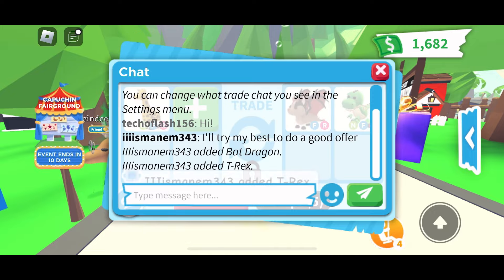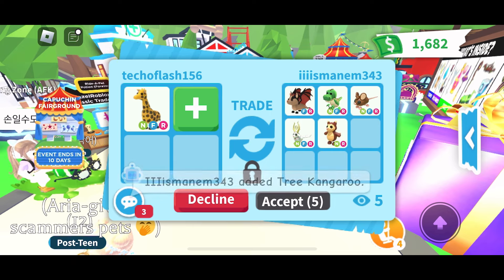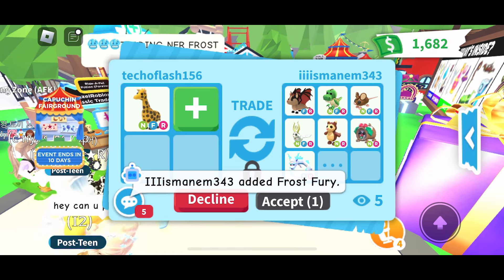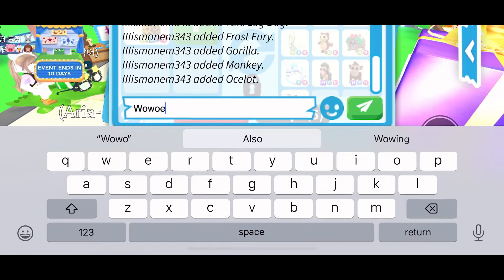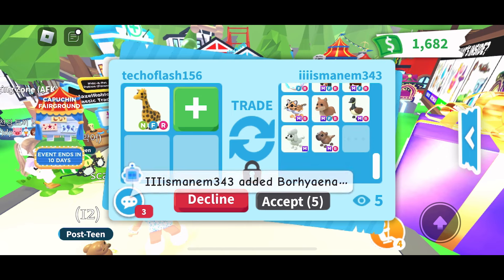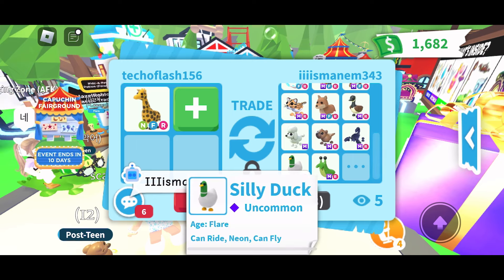We are in the next trade and this guy seems really rich. I add the neon giraffe and he adds a fly-ride Bat Dragon — that is so rare! He's adding a bunch of older neon legendaries, not just basic ones still in the game. He's also added a fly-ride Frost Fury — quite old — and then two megas: a mega gorilla and a mega monkey. I thought he was done but he's adding even more — a mega Canada Goose, a mega Dingo, a mega Snow Leopard, a mega Poodle, and a mega Border Hyena.